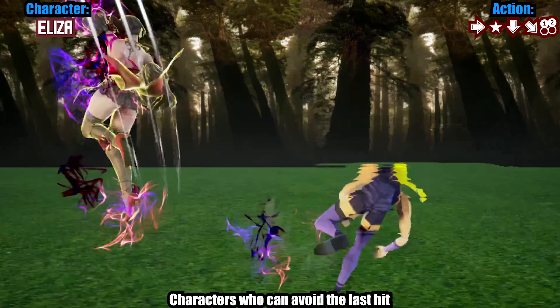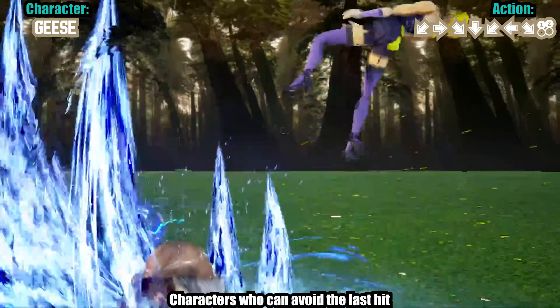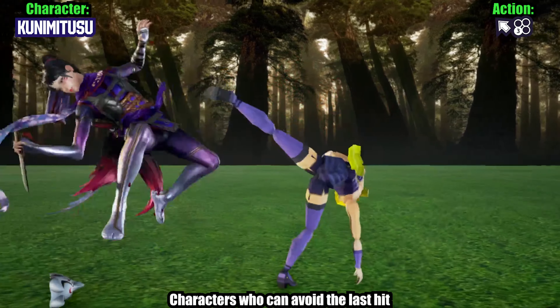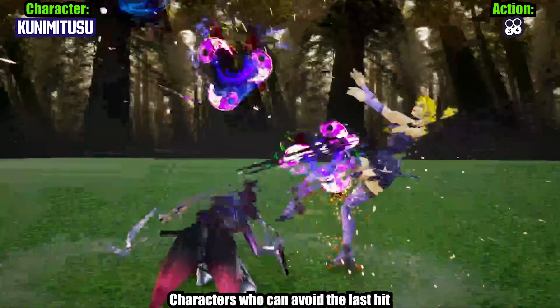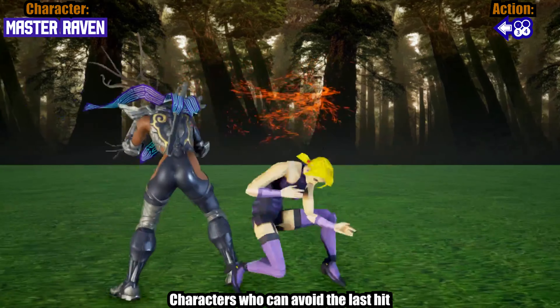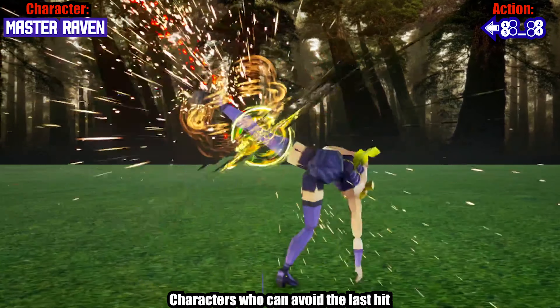Just like the situation with df3-2 down-3-2, this string is only available thanks to the buff to df3-2 later in Tekken 7. Prior to this, it was possible to turn around and block the final hit, leaving Nina launch punishable. Please be mindful that any character can still turn around and block it when you're close to a wall. The ever-present exception to the rule is Master Raven, who can turn around and block it in any situation.